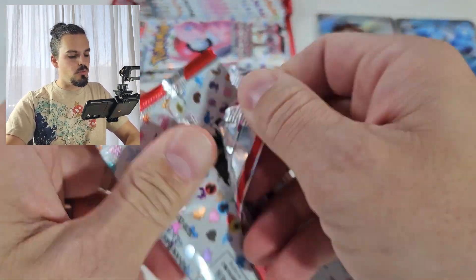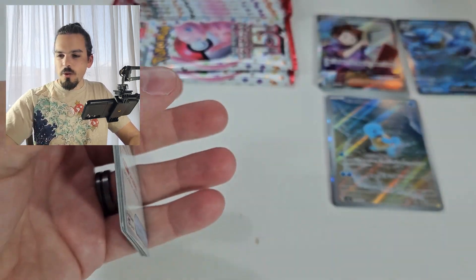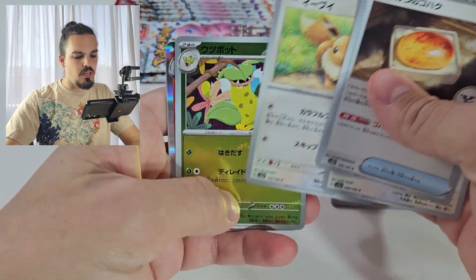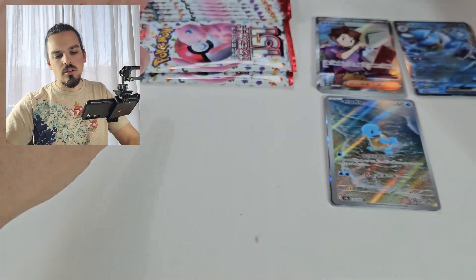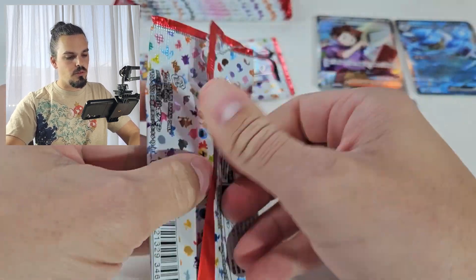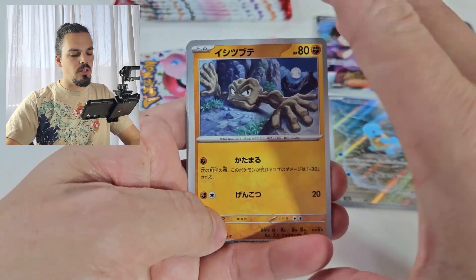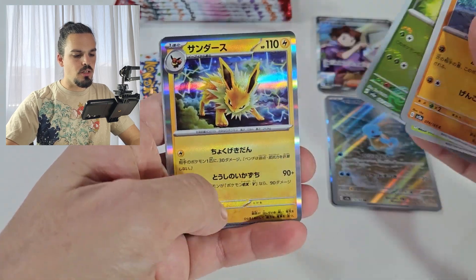I think almost anything in a Master Ball would be cool, except for maybe some of the trainers. Not much in that one. Flareon Holo. We already have all of the Eeveelutions — we pulled them all out of the last box actually. Paris. A Pikachu. Ivysaur. There's a Jolteon.